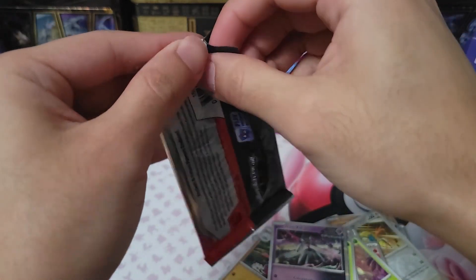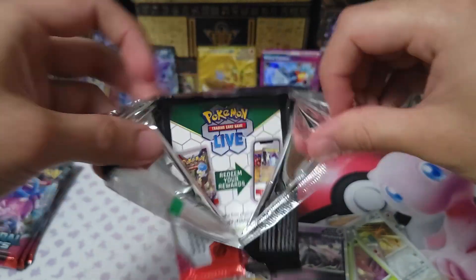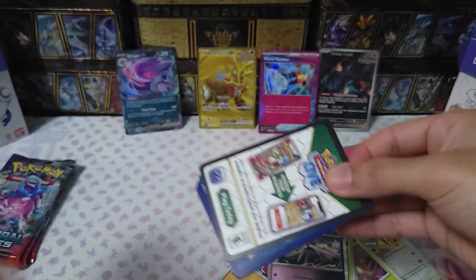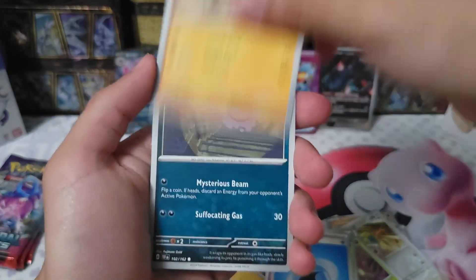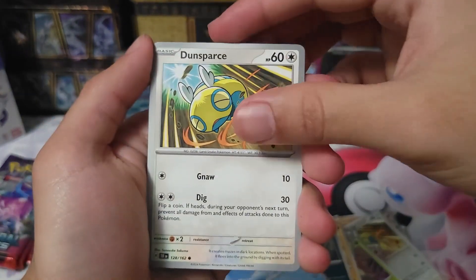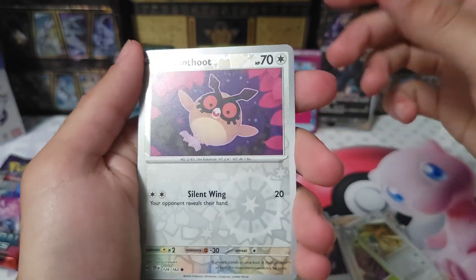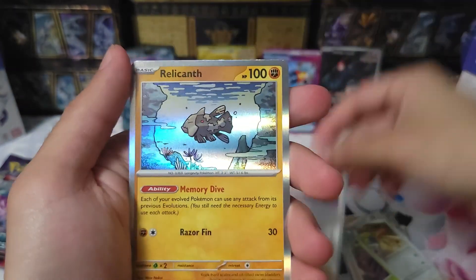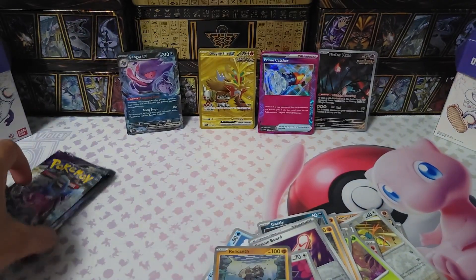Here's a QR code, one card to the front — water energy, Marbury, Gastly, Finizen, Dondozo, Iron Jigglypuff, Lycanroc, Salazzle, Rescue Board, and a Relicanth. Three more packs to go.